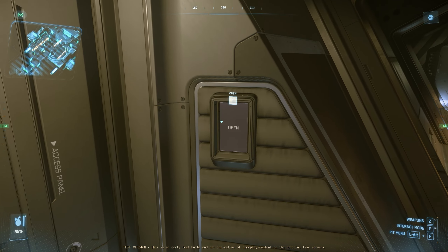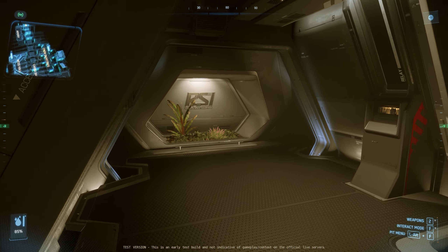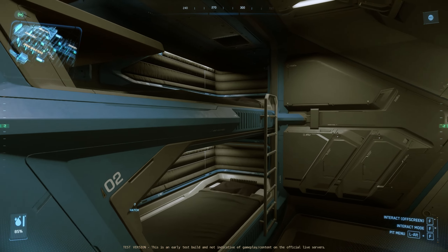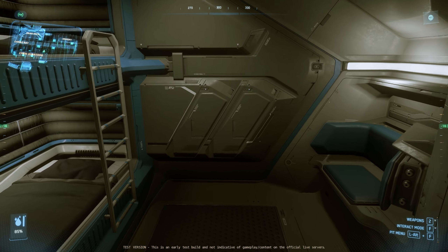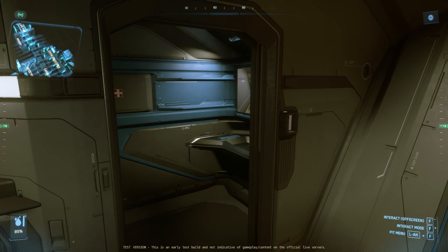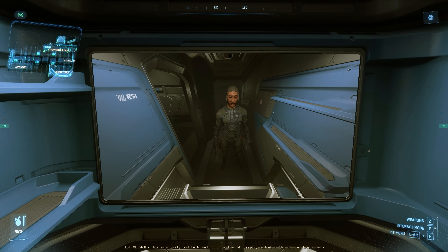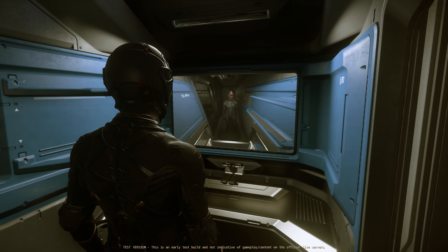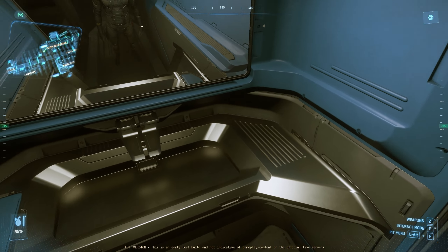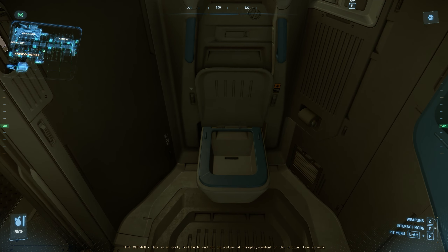Opposite the mess hall, we have an entry to the hallway that stores the various bunks for the auxiliary crew rest areas. Each of these rooms will have two bunks, a bench, ample storage and lighting, and an en suite bathroom with working mirrors — except you won't be able to see your helmet unless you cycle your camera. We've got a sizable sink and the typical shower-toilet combo that we've been used to from RSI ships.